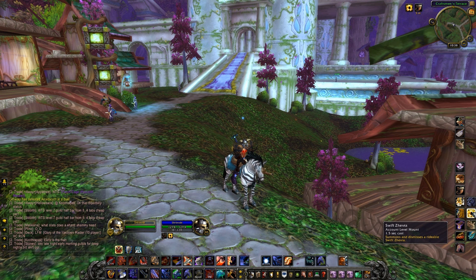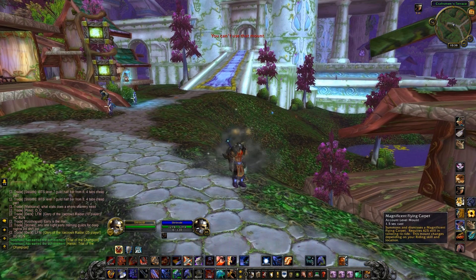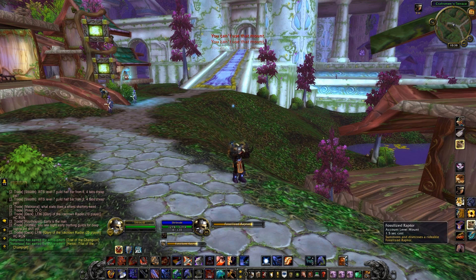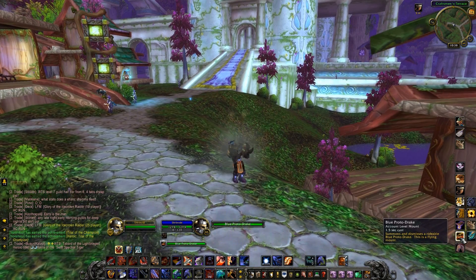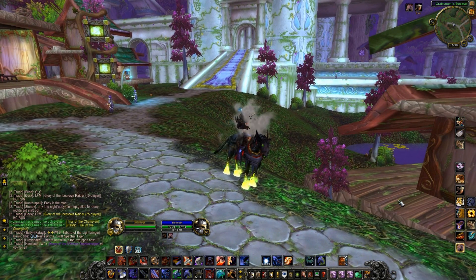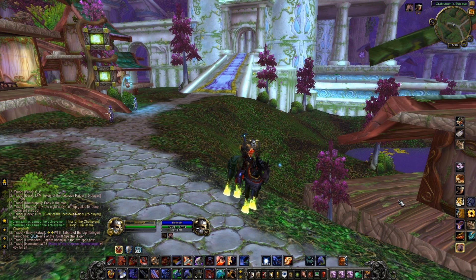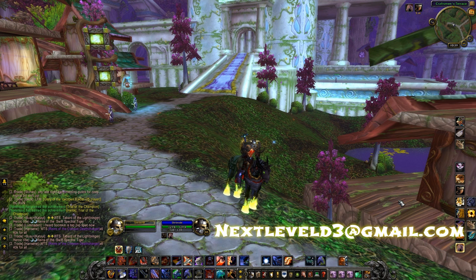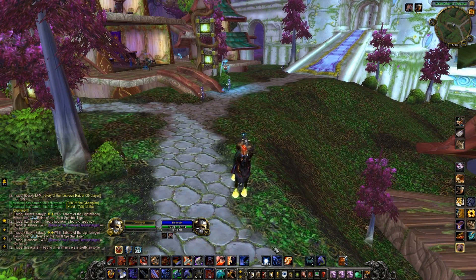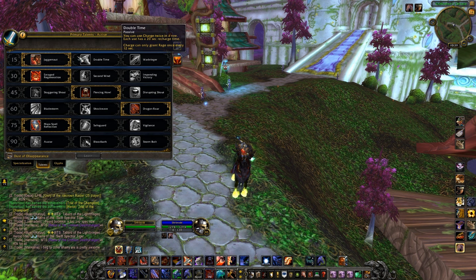I want to show off a couple of my mounts quickly. I have the Zulian Tiger which I love, the regular Swift Stormsaber, the guild mount for the Golden King the lion, Swift Zephyr which was the first Refer-a-Friend mount when that first came out - a pretty rare mount. Also the fossilized raptor, Blue Proto-Drake which is a hard drop, Albino Drake, and finally the Headless Horseman mount. If you want to show off your rare mounts or rare pets, send screenshots to nextleveldiablo3 at gmail.com.